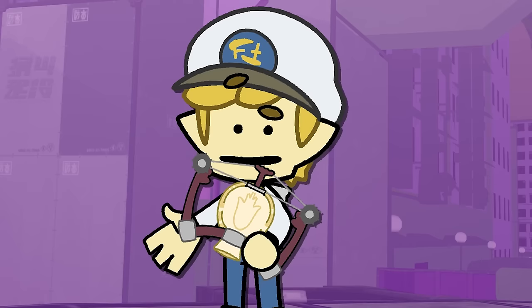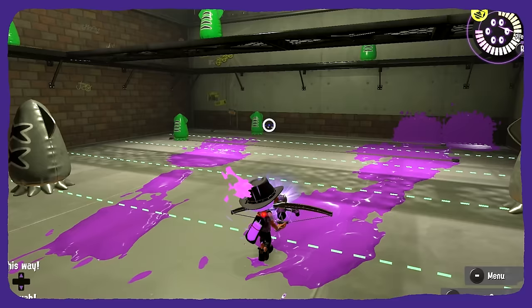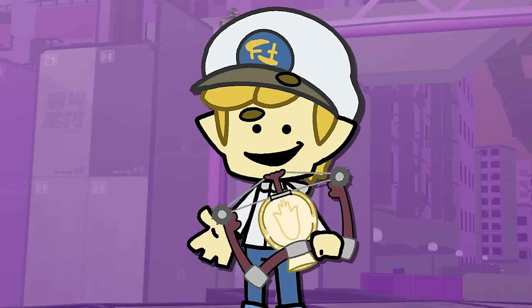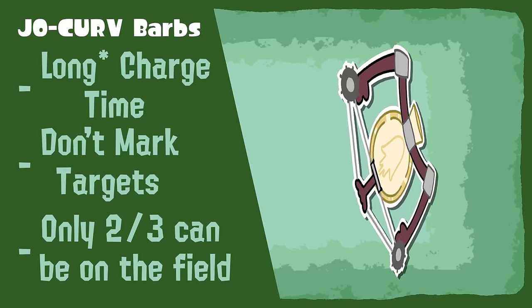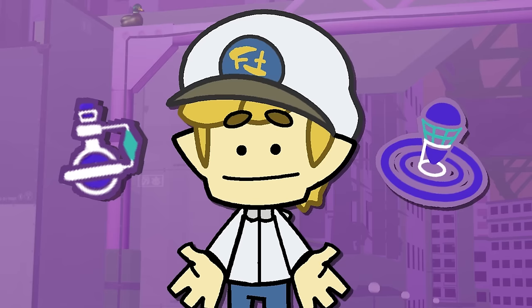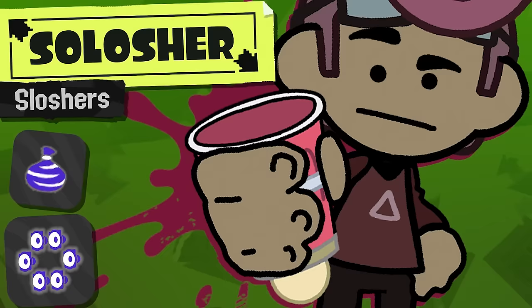This weapon is indicative of the purest form of insanity. It's a stringer that throws the idea of explosive shots on its head. This is a whoopee cushion, so instead of shooting out the barbs like we've talked about prior, it shoots out a single ink mine like whoopee cushion — you are literally shooting out landmines. Granted, these aren't nearly as powerful as them, with them only sticking around for three to five seconds. And to balance them out, the charge time to get them is longer than the Tristringer, they don't mark opponents, and there can only be so many of them on the field at once from a single joker. With Toxic Mist as a sub and Wave Breaker as a special.